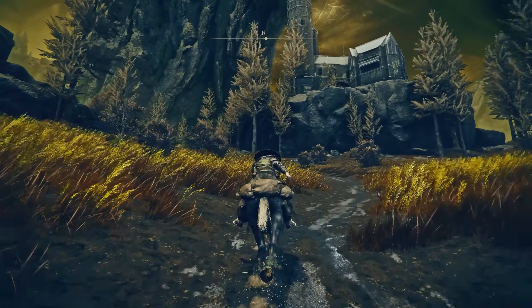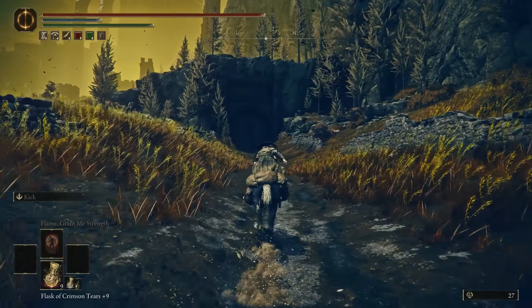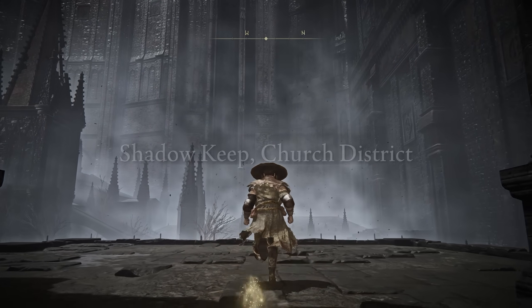From here, we're going to keep heading up the hill to the north until you see a large opening of a tunnel within a hill leading into the back of the Shadow Keep. Once you reach the end of the tunnel, you'll find the entrance to the Church District.